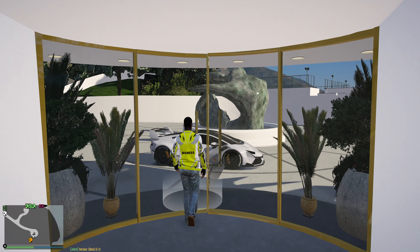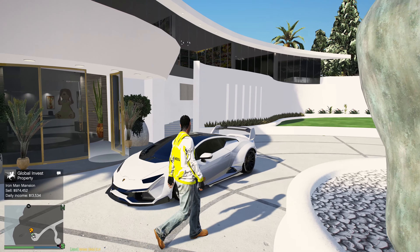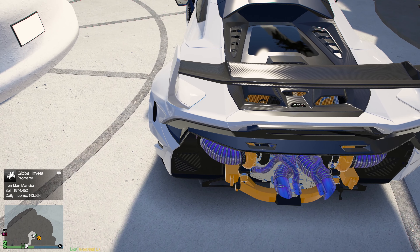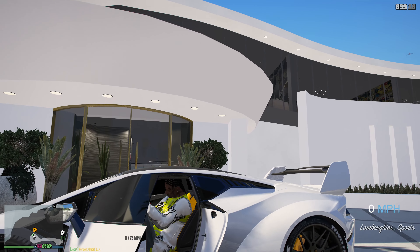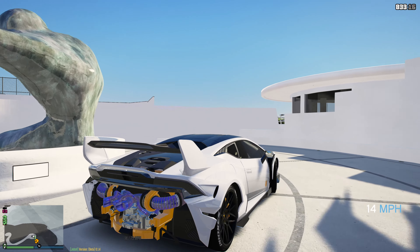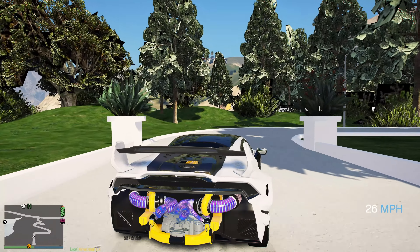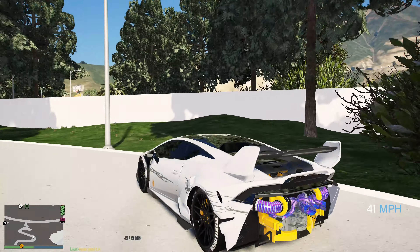Alright you guys, as y'all can see we got our game back up and running! Walking outside to this beautiful Lamborghini right here — wide body kit, twin turbo. Look at the exhaust on this thing — good god almighty, V10 engine, twin turbo. We got the 4G Autos. Make sure y'all hit that like and subscribe button — I truly appreciate y'all for the likes, comments, and support like always. If there's going to be an update, we're going to make sure we get that game back up and running. I will catch y'all in the next video!